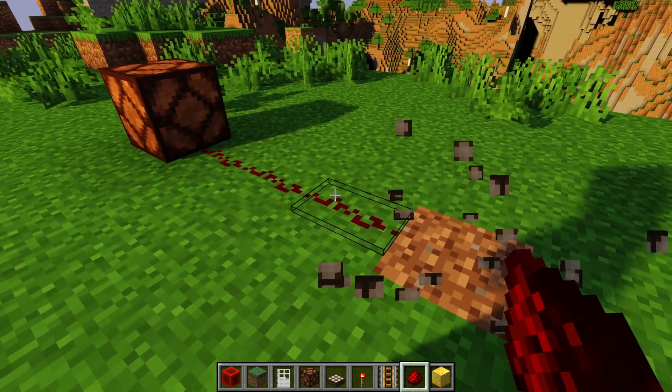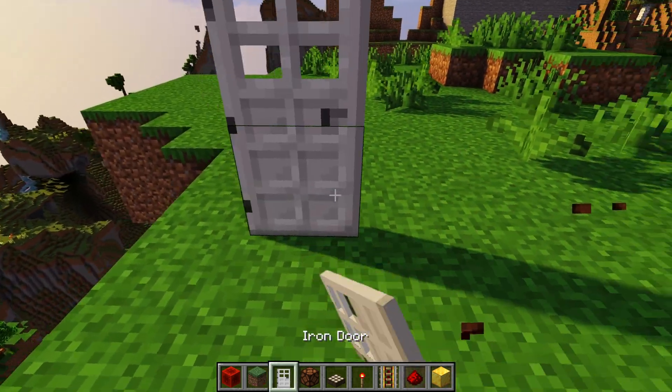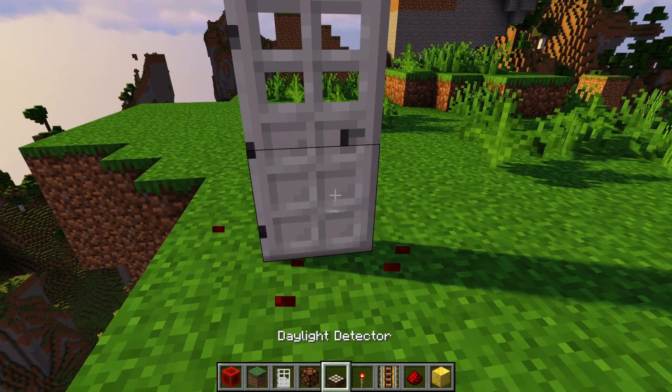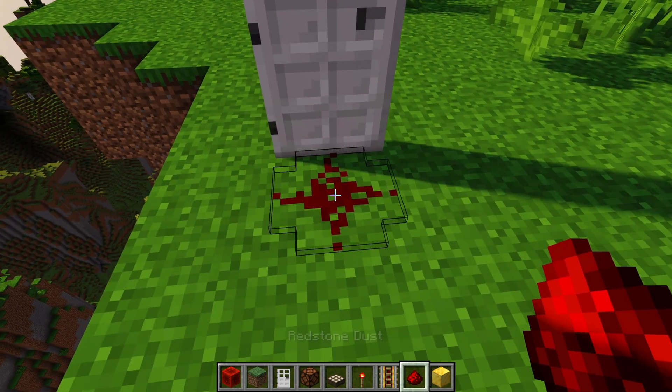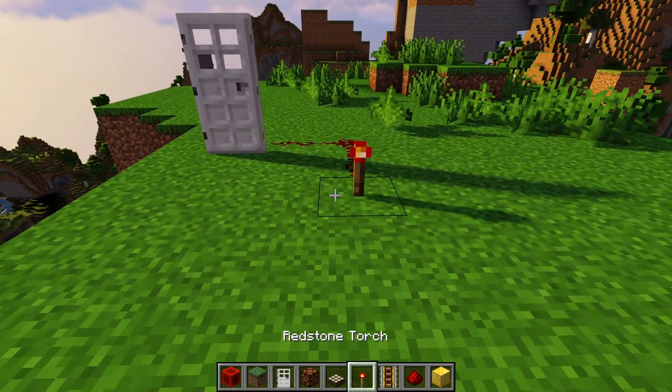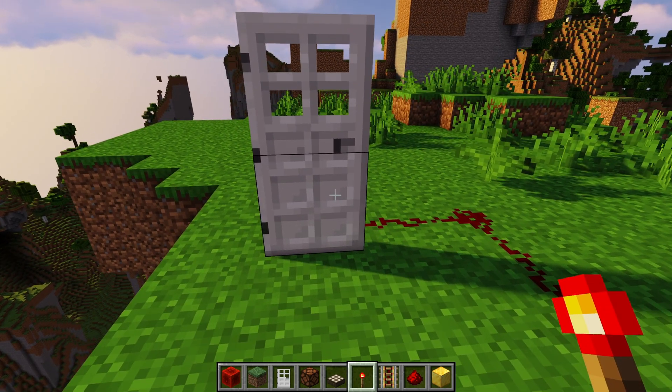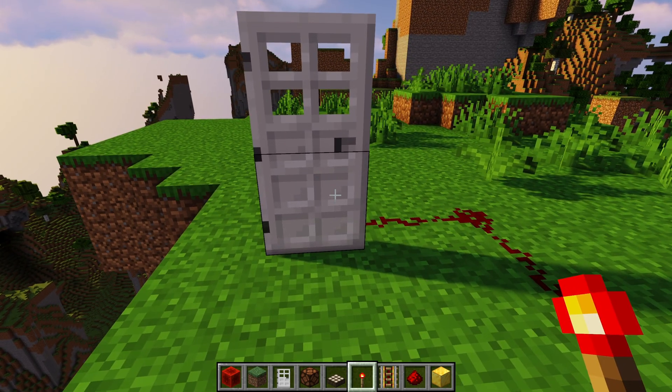Iron doors are useful because you can't open them by right-clicking — it just won't let you. You can open them by powering them with redstone. This is useful if you want a combination lock and don't want to make a piston door, because that's more complicated.